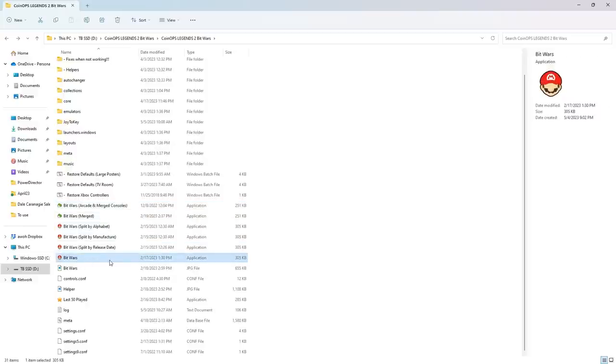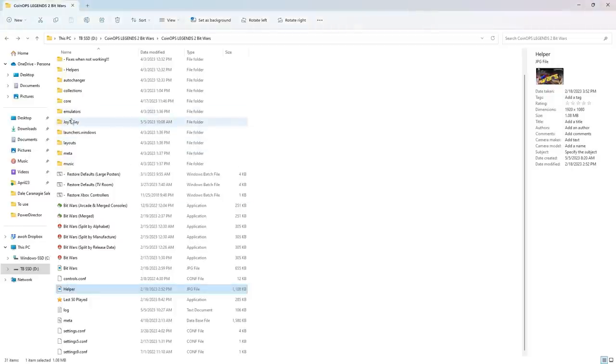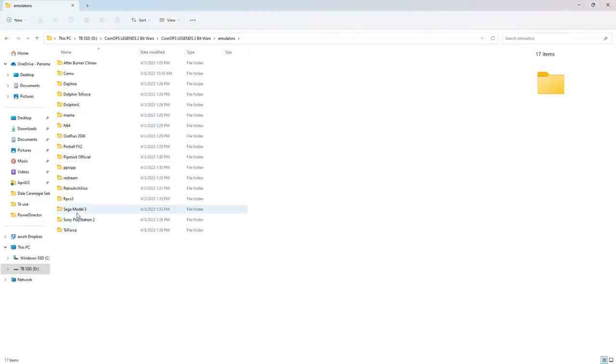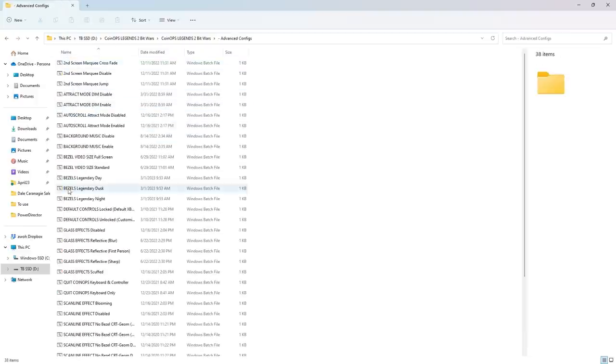You'll have a bunch of executable files. I've been running Bit Wars, which gives you everything, but you can do Bit Wars with arcade and merge consoles — there are different ways. If you don't like scrolling, it'll organize differently for you. They also have a really cool helper that gives you all the controls you need when you're in Coin Ops selecting a game. Emulators include Sony PS2, Sega Model 3, PlayStation 3, RetroDream for Dreamcast, PPSSPP, Pinball FX2, Outrun 2006, Dolphin for Wii, and Cemu for Wii U.